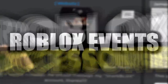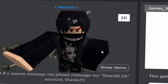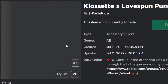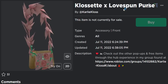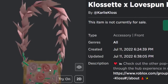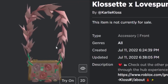In today's video we are going to be playing a brand new Roblox event — I think it's called the Karlie Kloss Event, though I'm not really sure. I think it might be like a fashion designer or something. The reason I say that is because the prize we are going to get is the Closset X Lovespun Purse. As you can see, it's like some purse, very flowery — there's roses on there and stuff. Basically we can get this in today's video. I'll show you how to get it anyway.